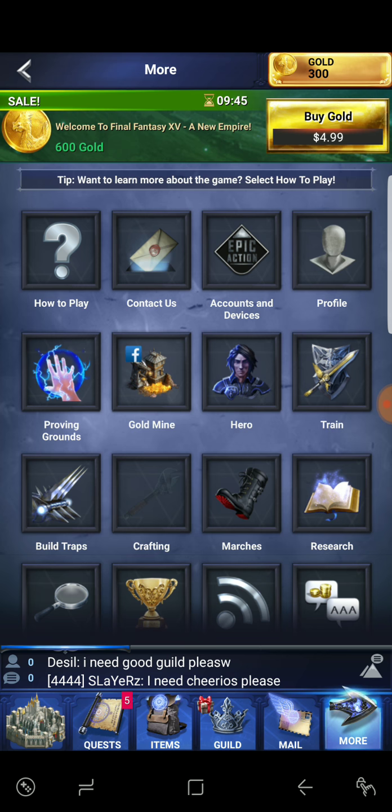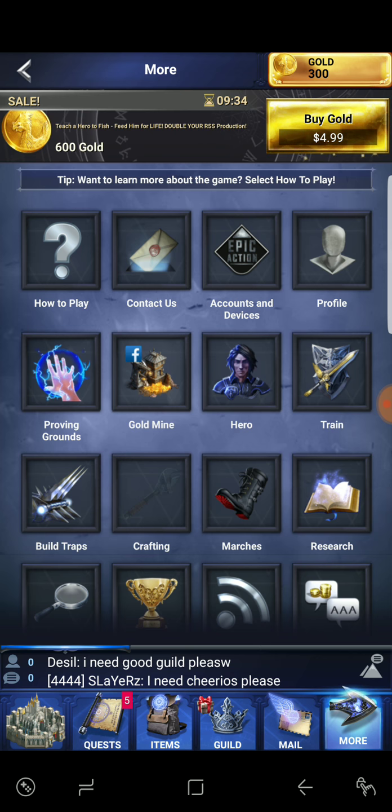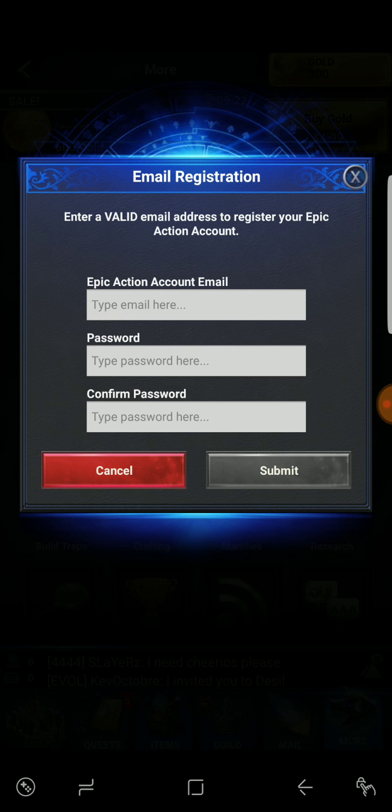There's a gold mine feature — constructing a gold mine in your empire lets you recruit Facebook friends and unlock amazing benefits like free gold. There's also an option to create an epic account. Let's go ahead and create one — we're gonna pause it up.